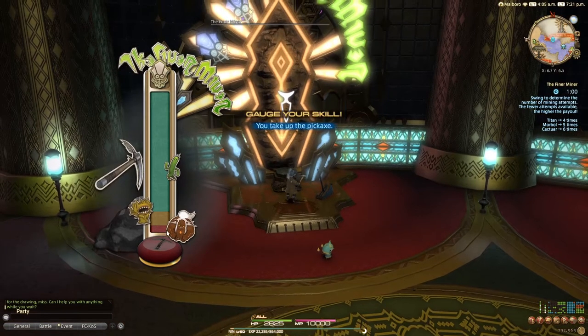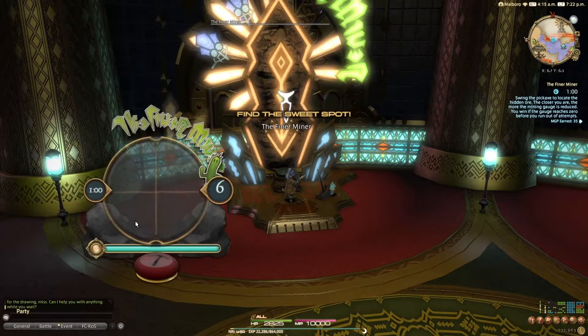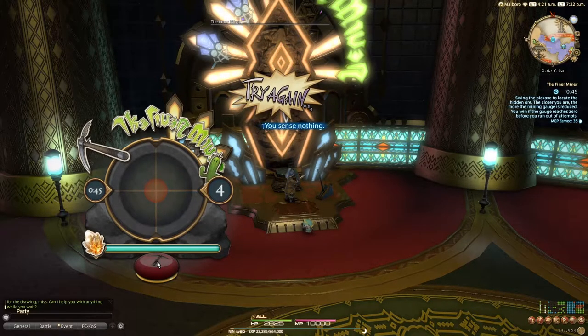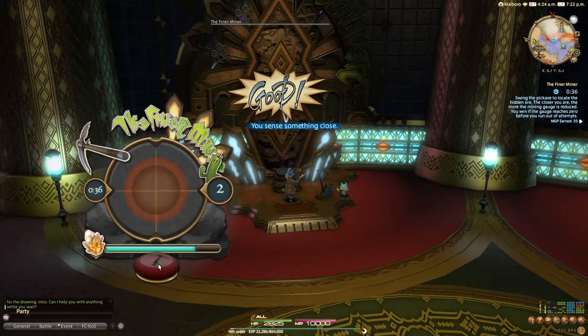We're going to click yes and see this fluctuating bar go up and down. You also have a time limit. A Titan difficulty gives four chances to find the location, Marble gives five attempts, and Cactuar gives six attempts. The fewer attempts available, the higher the payout. The button is now clickable — we'll swing that. We now have six attempts and we can see the bar pulsing. We need to try to reduce this bar. We were nowhere near the selection — going somewhere in between there reduced it a little bit.